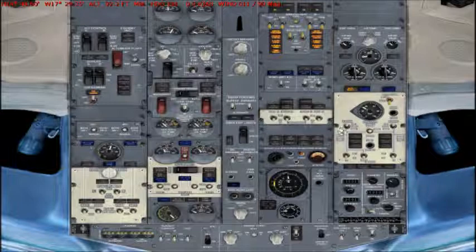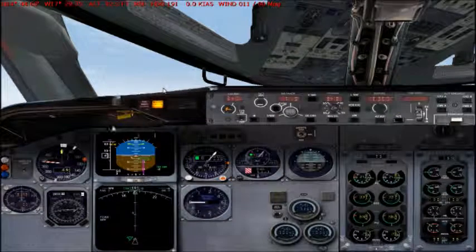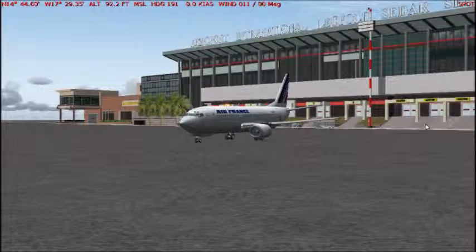Now you have the two engines started, you can set the two packs to auto again. Wing anti-ice and engine anti-ice as required — we don't need it at the moment so we don't set it on. Generator 1 confirmed. We can see our IRS is aligned. Just set your MCP and after that you are ready to go.